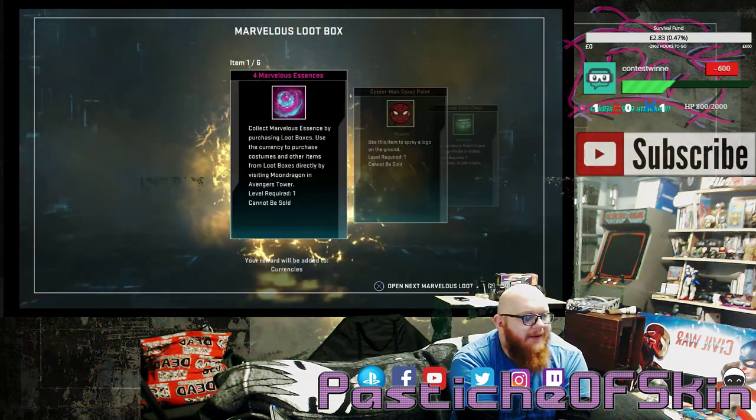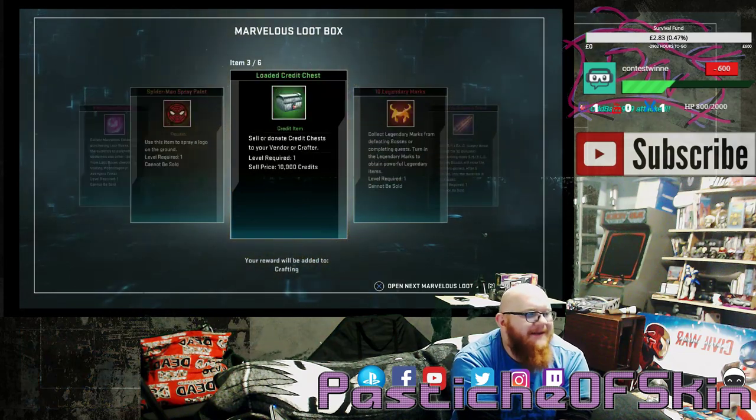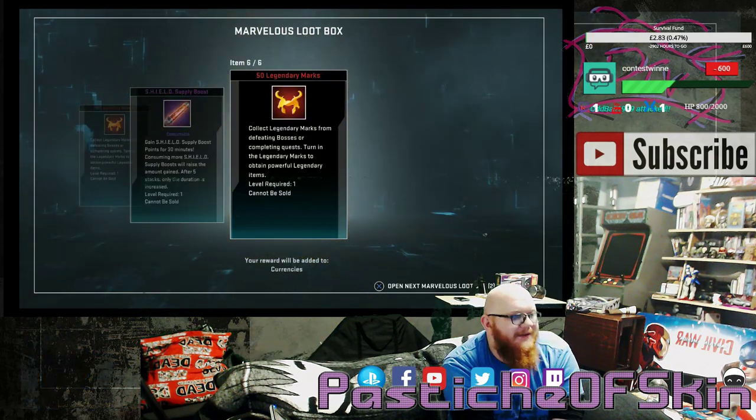Box 23: 4 Marvelous Essence, a Spider-Man Spray Paint, a Loaded Credit Chest, 10 Legendary Marks, a Shield Supply Boost, and 50 Legendary Marks. That was a garbage chest — moving on.